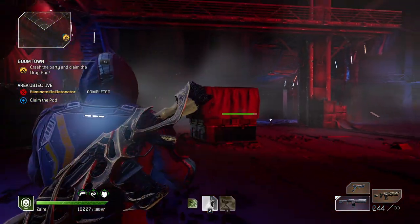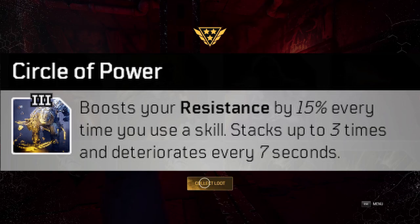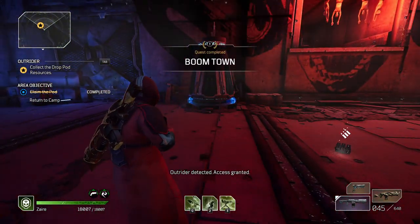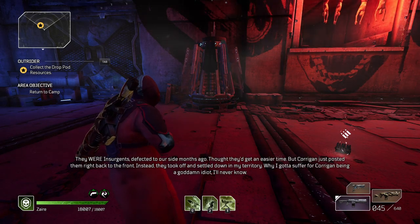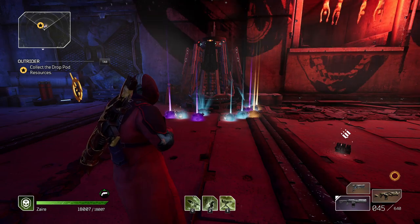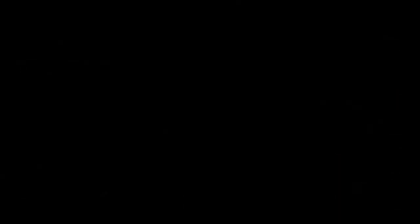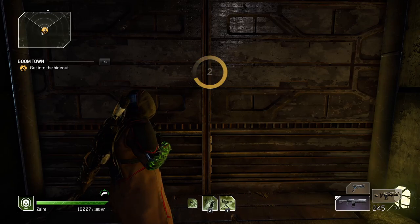If you notice you're getting one-shot by crawlers' laser beams or dying to anomaly damage quite a lot, another mod to look into is Circle of Power. It boosts your resistance by 15% every time you use a skill, stacking up to three times — meaning 45% resist — lasting every seven seconds. As a Techno using the blighted round build you'll be using your blighted turret constantly, so you'll basically have 45% resistance all the time. The same applies to Pyromancer, Trickster, and Devastator since you'll all be spamming skills.